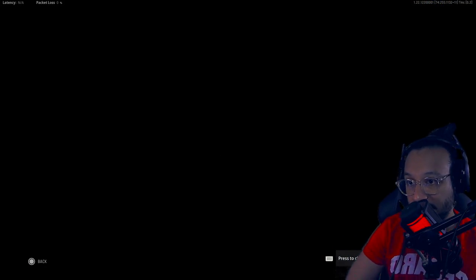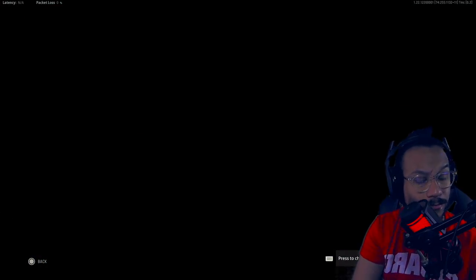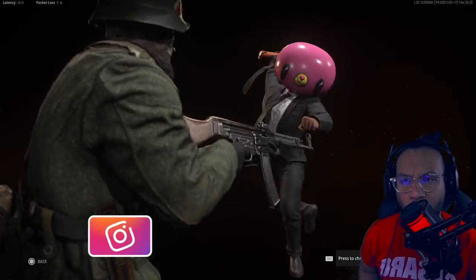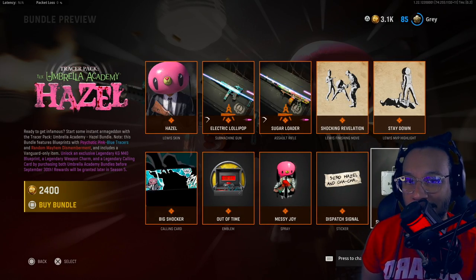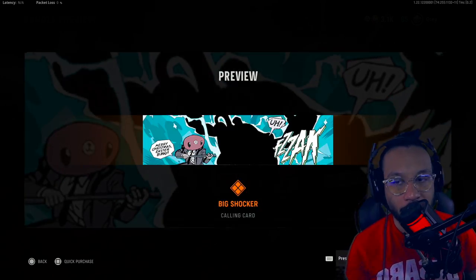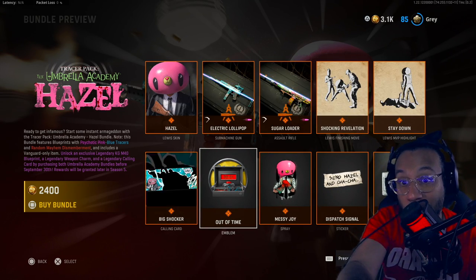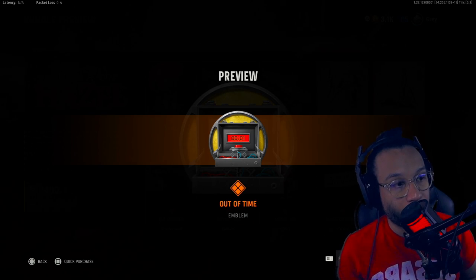We get a Lewis finishing move called Shocking Revelation — it looks like he gets shocked and then his friend from the show helps him out. We also get a Lewis highlight called Stay Down — it features a little shocker, which would be cool as a melee weapon. We get a Big Shocker calling card as well. I'm assuming the shocker is his signature weapon from the show since they're utilizing it a lot in this bundle.